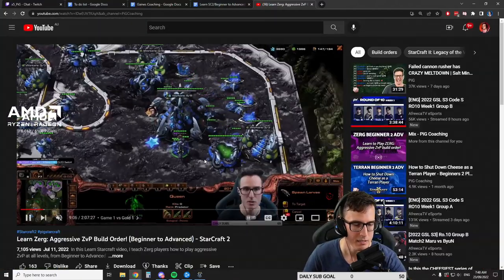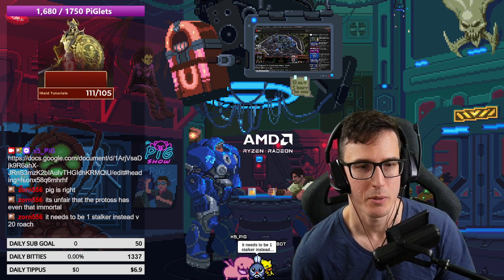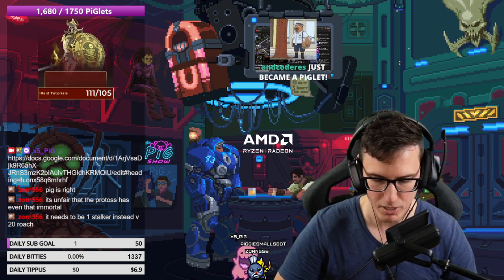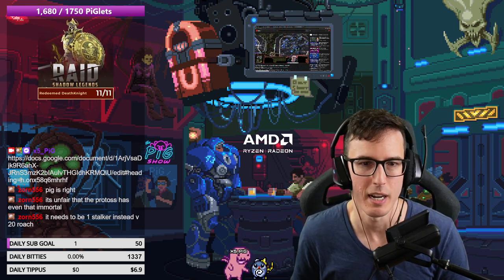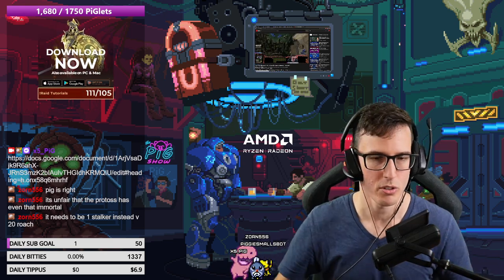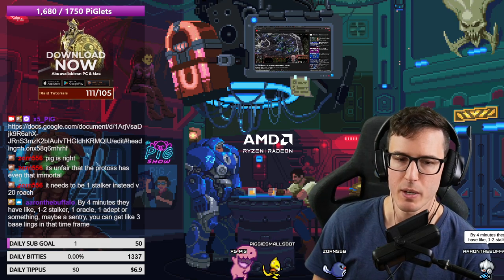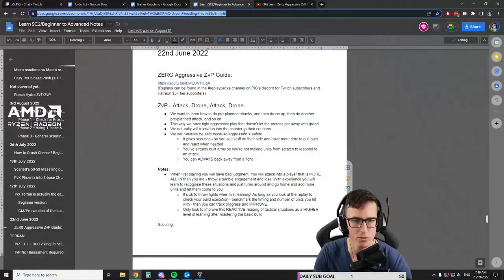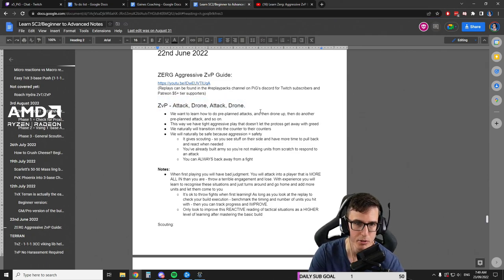In Heart of the Swarm I used to do this style of constant unit swaps: going ultras when they're building immortals, using vipers when they go high templar, adding broodlords forcing them into air units, then swapping back into hydra-viper while they're still on a medium amount of air. They'd build tempest to kill broodlords but tempest does nothing to hydras and vipers. It's about always being one step ahead - pre-planned, making them react to you rather than reacting to things.